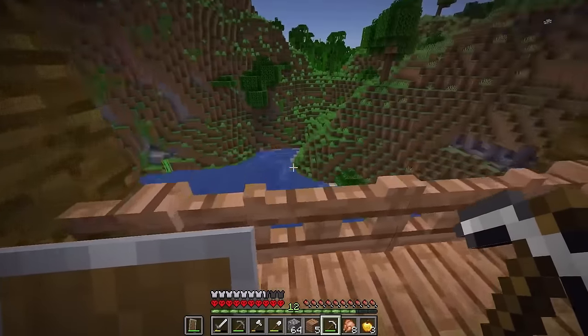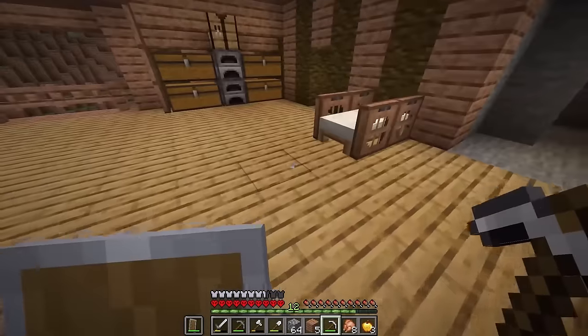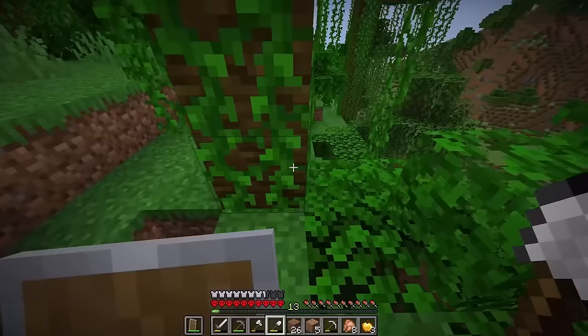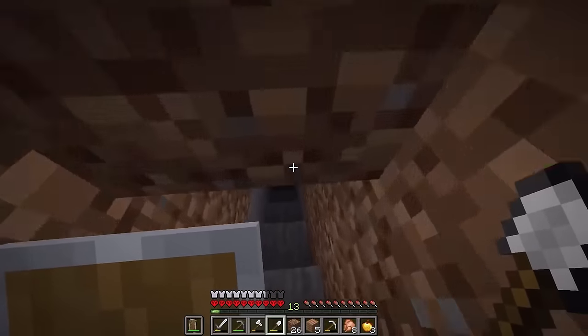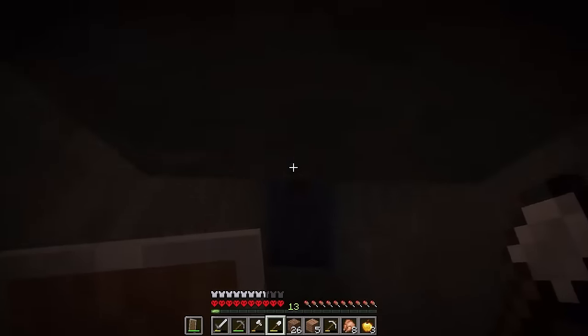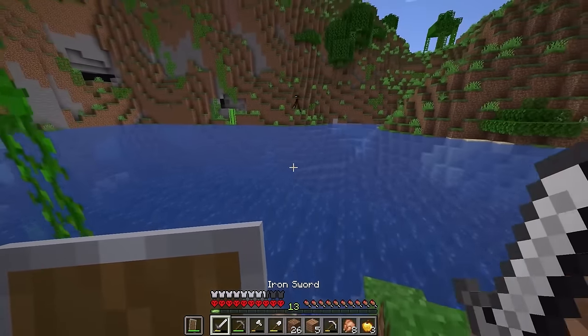I might also make a tunnel that leads to the top of the cliff. I'm gonna make two tunnels going back and then link them up in the middle. They're linked up, and now we have to make the staircase all the way down to the water and also the one all the way up to the top. I think I'll make them three by three so this is gonna take quite a while. Hello Mr. Enderman. Oh wait, I forgot you can't look at them.